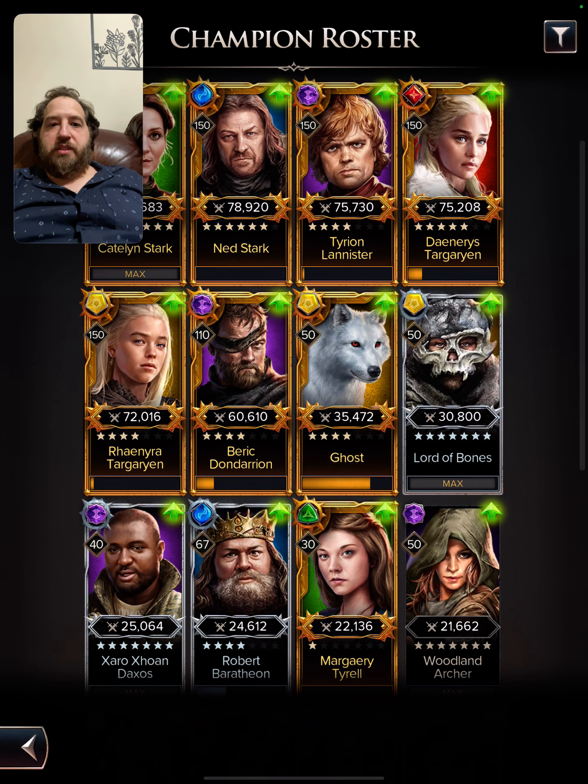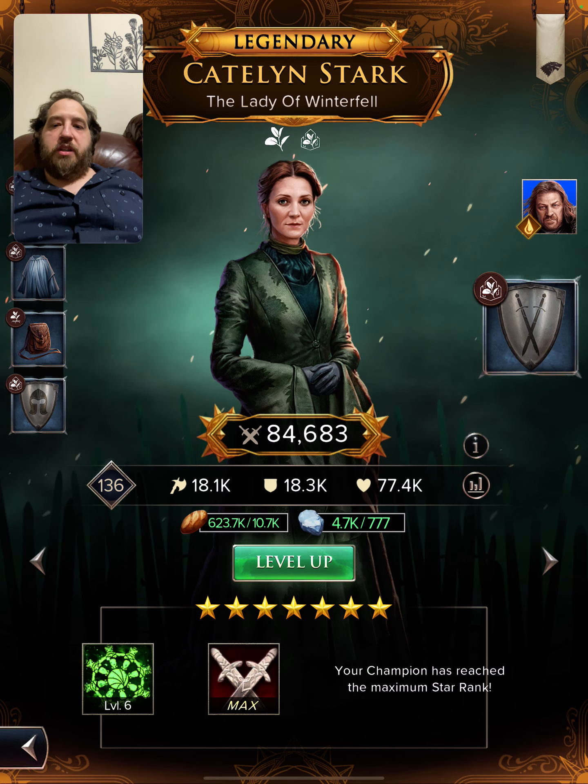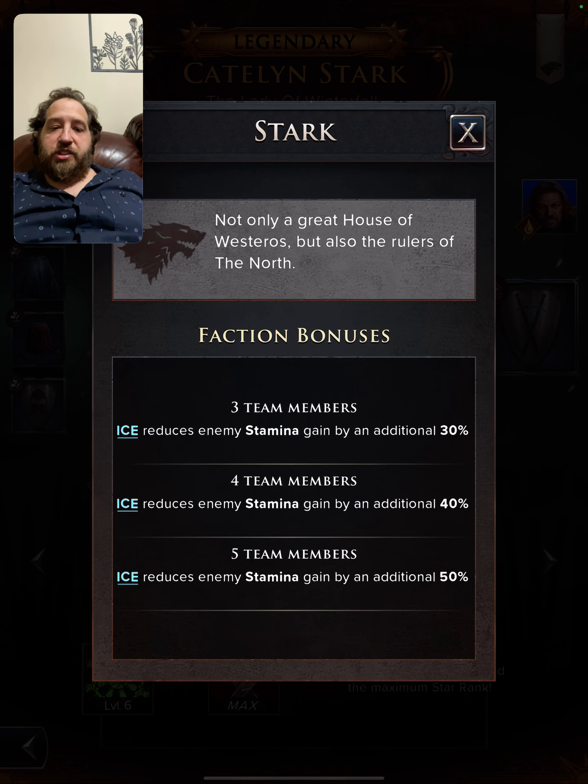What's up everyone, today we're going to be doing the ice video — the ice team that you could build free to play, friendly. We're going to talk about the Stark faction because this is the fuel to the fire. They are the ice team; three to five members will reduce the enemy stamina gain by 30 to 50 percent more.